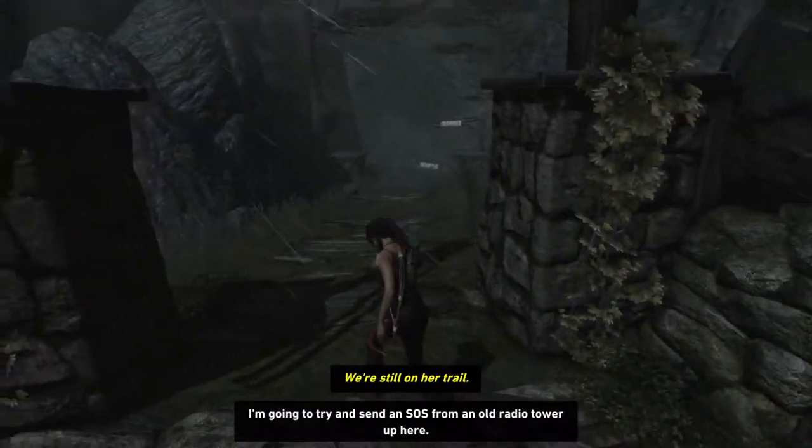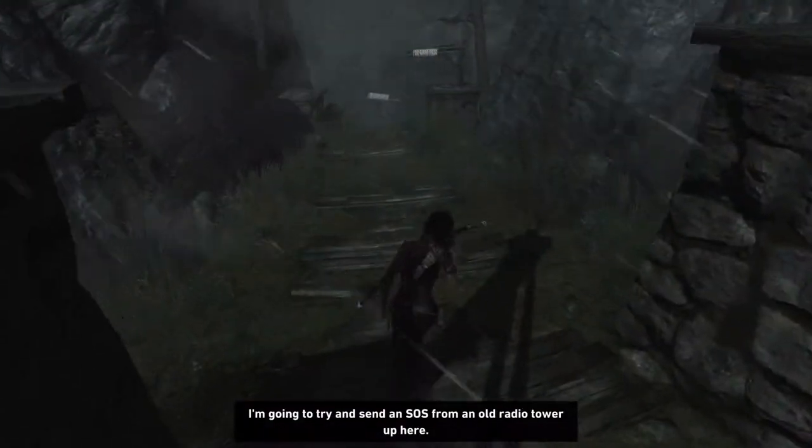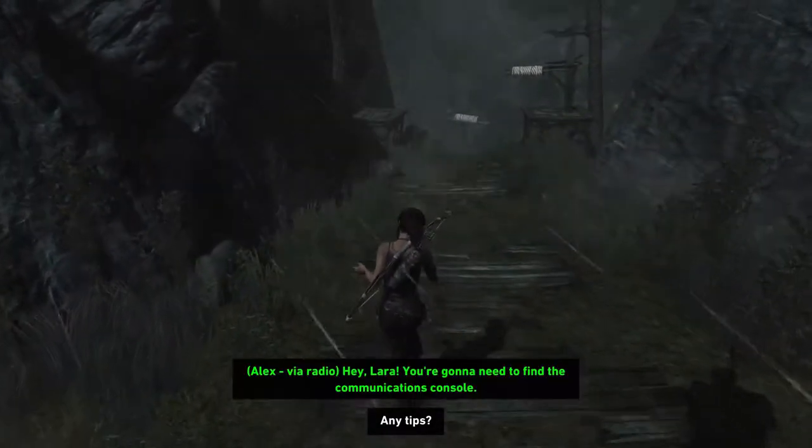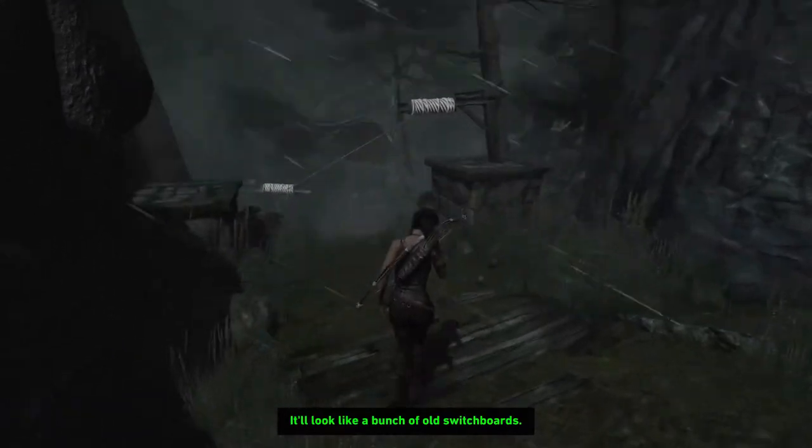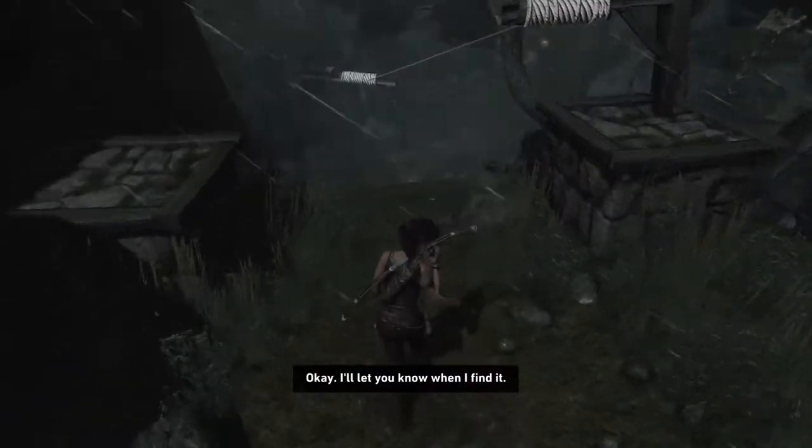One skill point. Find a base camp. Any tips? Hey Laura, you're going to need to find the communications console — it'll look like a bunch of old switchboards. I'll let you know when I find it.